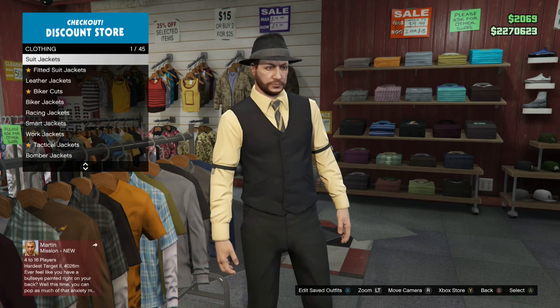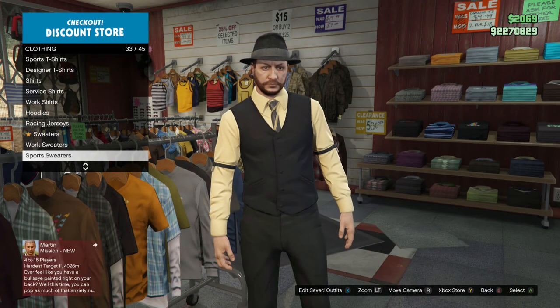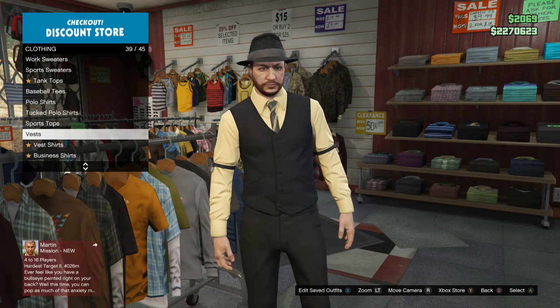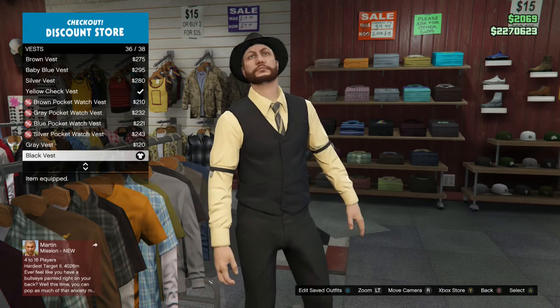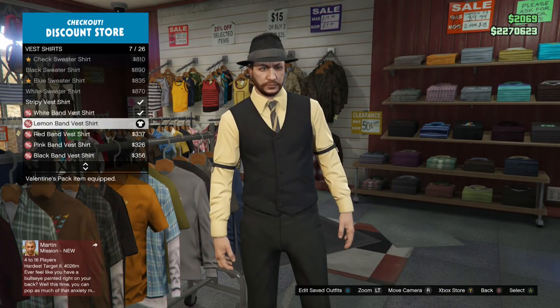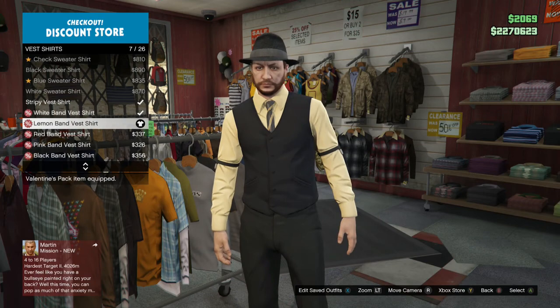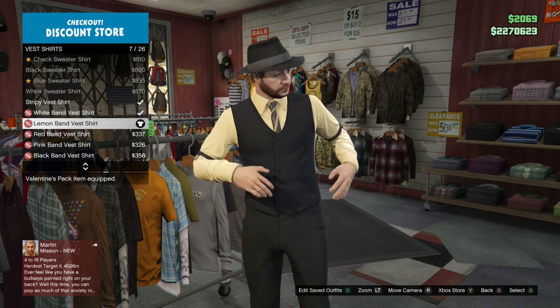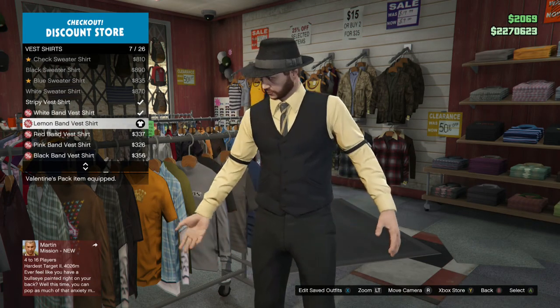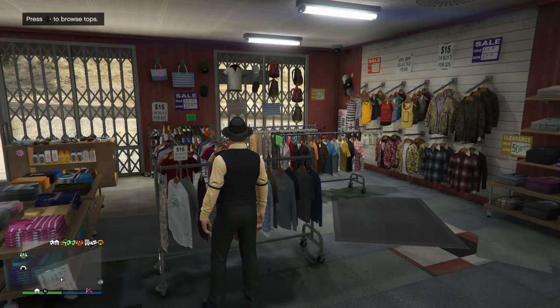First, let's go to the vests. Go to the bottom — just your standard black vest. Then go down to vest shirts and get the lemon band vest shirt. In the game he doesn't have the bands, but he does have a holster, so I guess you can kind of pretend it's a holster, but it does not hold a gun.